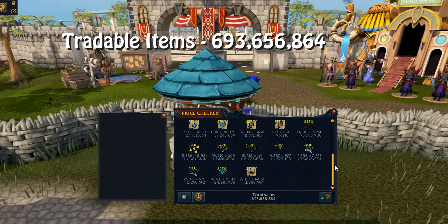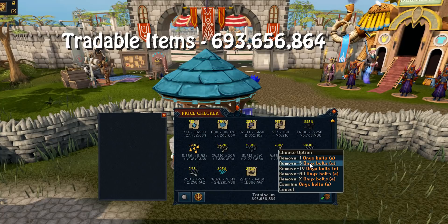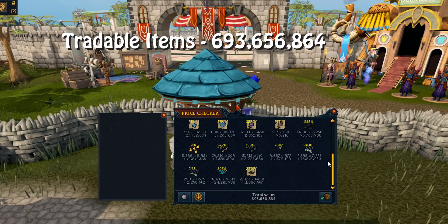Not too bad really - 73 mil in onyx boxes, which is mainly from Raxor I think. It's quite mad how things add up to be honest, but yeah, pretty good start.